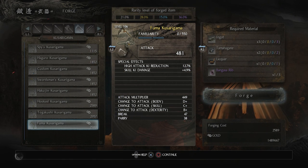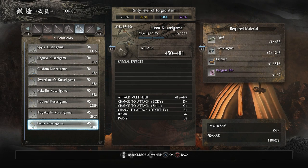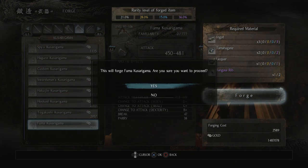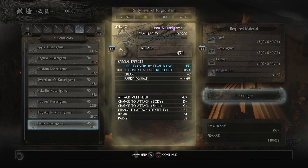So let's go ahead and forge and hope we get a purple or at least a blue. Oh, yellow — well that sucks. Let's make another one. So let's try this again, hopefully we get a little bit more lucky. Hey, there we go — that one's purple.